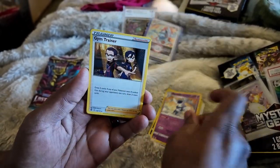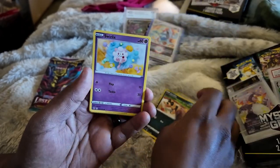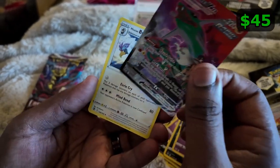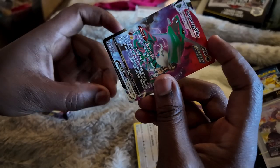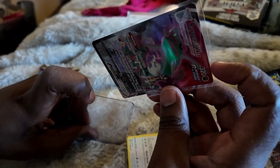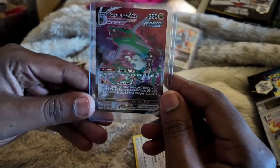We got V Star, Golbat, Meowstic, Gym Trainer, Togekiss, Sandaconda, Dialga, Eelektross, Minccino, and Dedenne. And we got the Rayquaza VMAX from the Trainer Gallery — that is the best Trainer Gallery card in the set! We'll take a Rayquaza from the Trainer Gallery. It looks like the packs are kind of loaded.